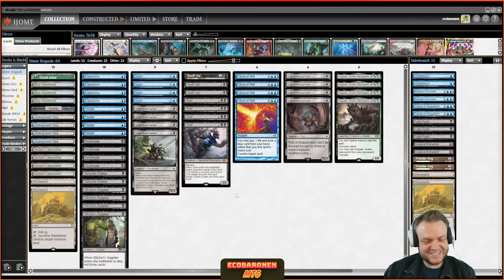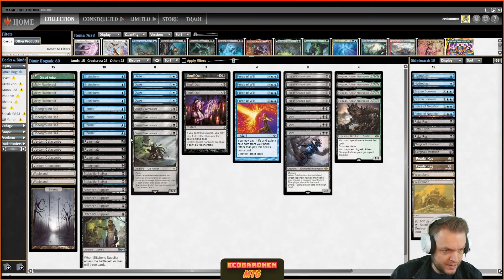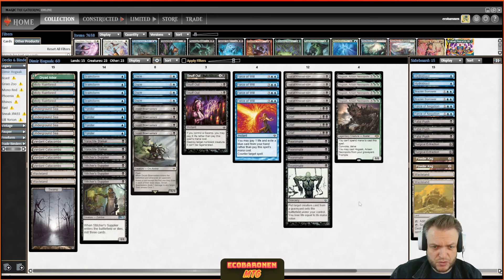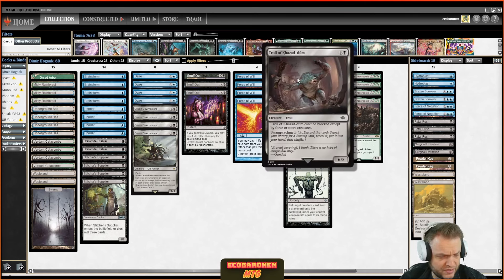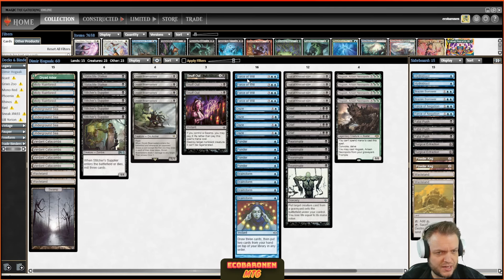Welcome everyone, this is another Legacy video. Today I'm trying out the Blue-Black Hogaak deck that Namor Squads did well with in the Legacy Showcase Challenge recently. This is an aggro deck with a bunch of synergies. We have the Grief package and the Reanimate package, which has been tearing up Legacy for a while. You accompany that with Troll of Caesa Doom to bolster your mana base. The deck also plays cantrips and three counterspells so you don't just fold to unfair strategies — you have four Griefs and eight counterspells for matchups like that.